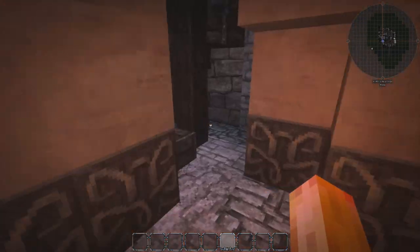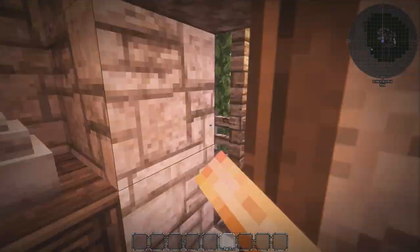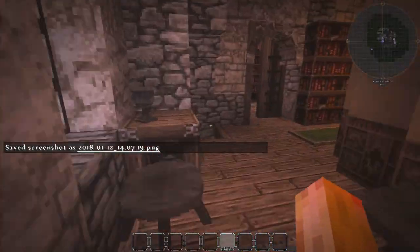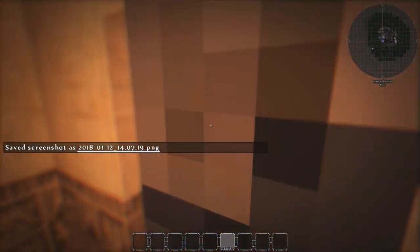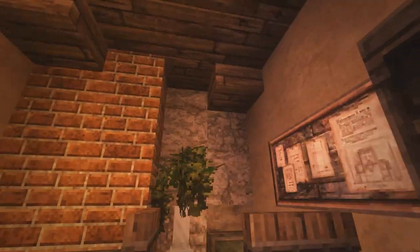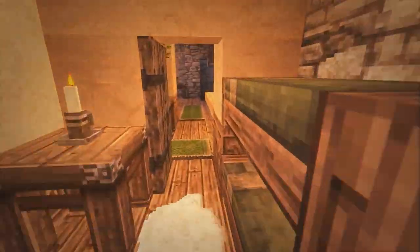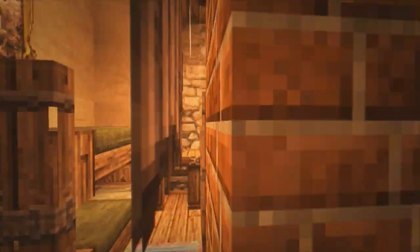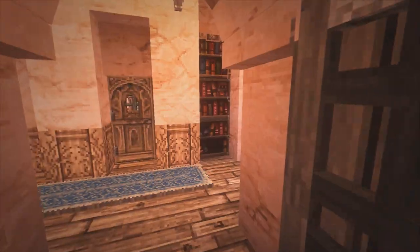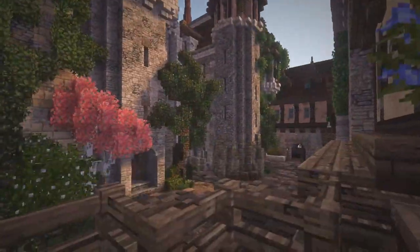We can go up the staircase here to the second floor — more residential area. There's a small balcony overlooking the area, which is beautiful. Running around here — I'll also try to get a download available for you guys, probably next week. Just small bedrooms with bunk beds, pretty simple sleeping quarters. There's also another small balcony here overlooking the area on top of the armory, and just a couple of sleeping areas up here.